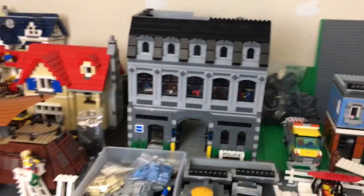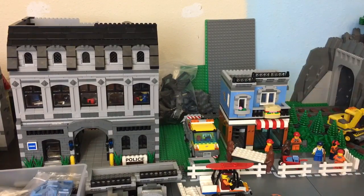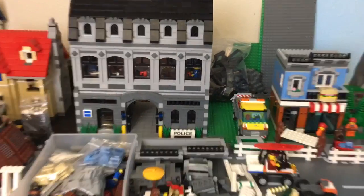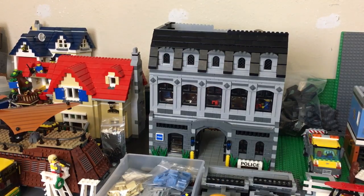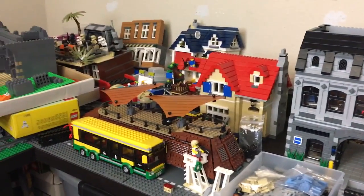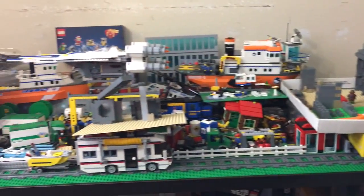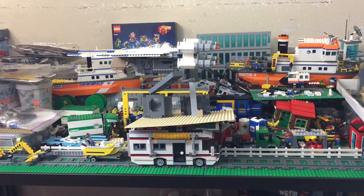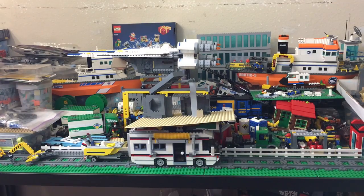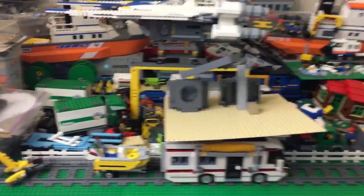Over here is the mess, which keeps getting messier. This area was going to be residential but it's going to be more Lego Creator style — smaller houses rather than big modulars. The police station is going to be moved over, the Imperial Recruitment Center is coming out and might just become a tower facade like my Avengers tower. The freight yard is definitely coming out — it just takes up too much space across this whole table length. I'm going to redesign the track layout a bit.